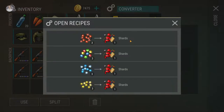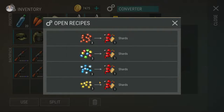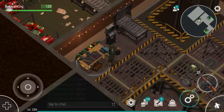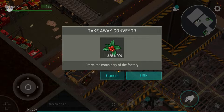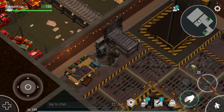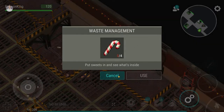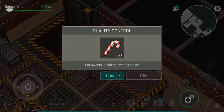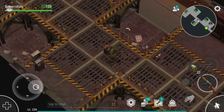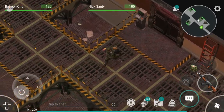Over here you can see the terminals, and at this one you can swap in your Christmas ornaments — red lights, colorful, blue, yellow — for shards. It doesn't matter which ones you get, you'll get one shard each, so try to get as many as possible. As far as I understand the truck area is where you can get those lights, and you can spend your points at this terminal. The first one requires four, that one requires six, and the last one is eight — wait, actually it's one, six, and four, so 12 in total.